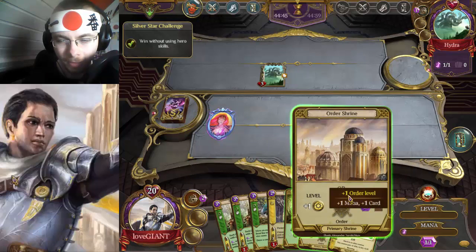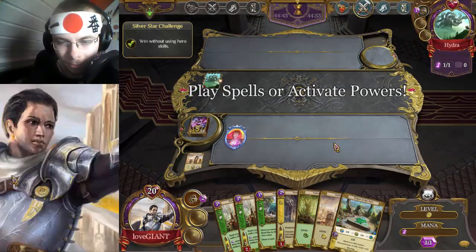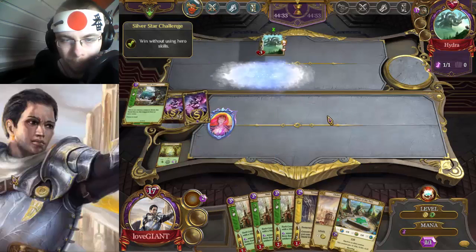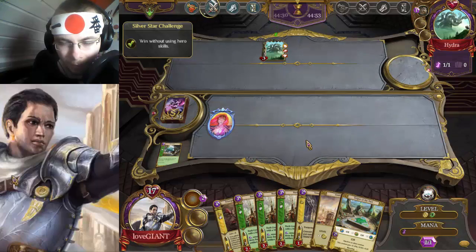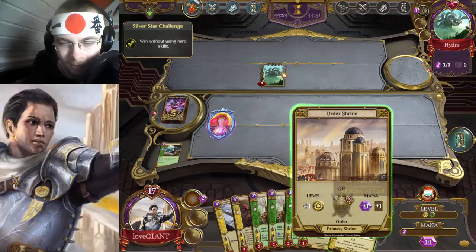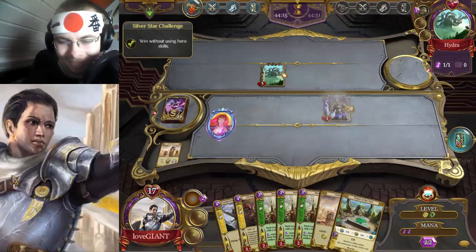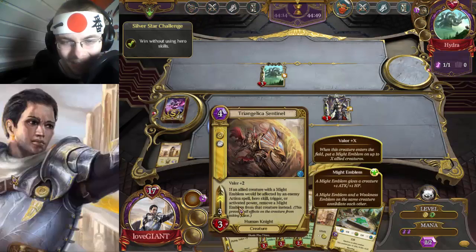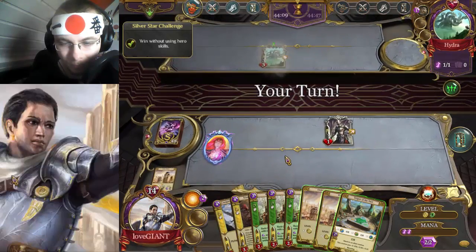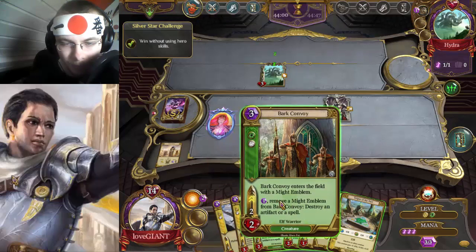I'm gonna use this to just get that in place. I have to get it back and ramp up a little bit more. Let's have a nature shrine — definitely gonna do that. Damn it, thought it would stay back there. I don't have anything to buff this guy so I'm still gonna play him. That's gonna come in handy for sure, so I'm gonna let him get one beat in because I don't want to attack just with this guy. I'm gonna use my hero ability in this.